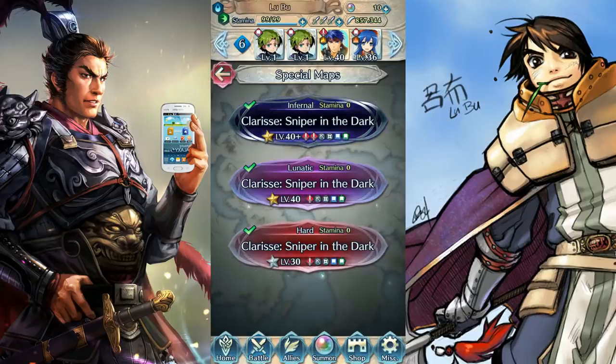You want to do these on Lunatic if possible. If not, just do it on Hard. In most cases you can probably do Lunatic with Super Magic Ike — even the free one they give you is good enough. The spreadsheet tends to use him a lot in the strategies, so you can probably just look at it and figure it out.